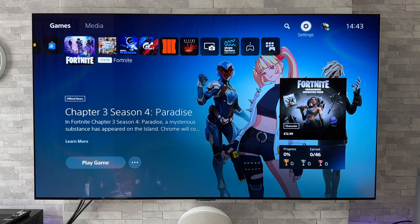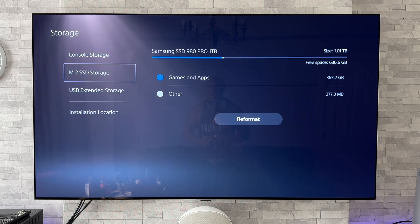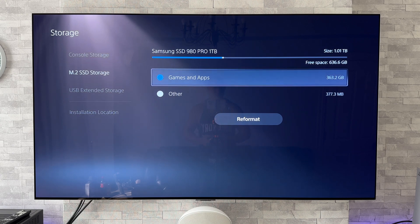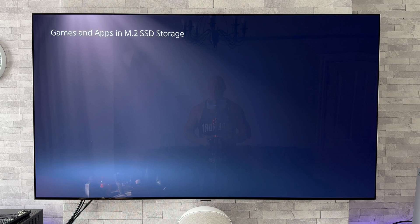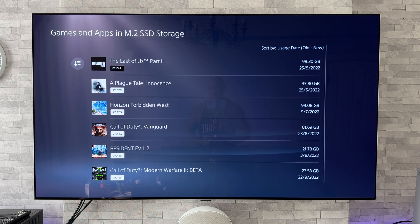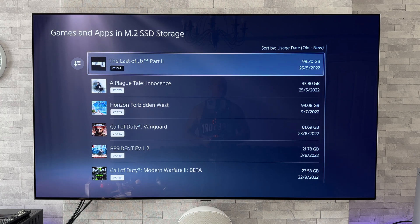That's all booted up successfully. So let's go to settings and down to storage — and fingers crossed. There is the SSD just there. Let's click on it. So 363.2 gigabytes, and games and apps — yes, they are all there. So that is a success.